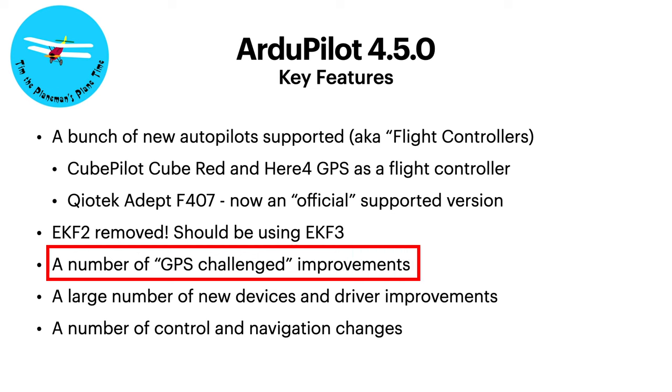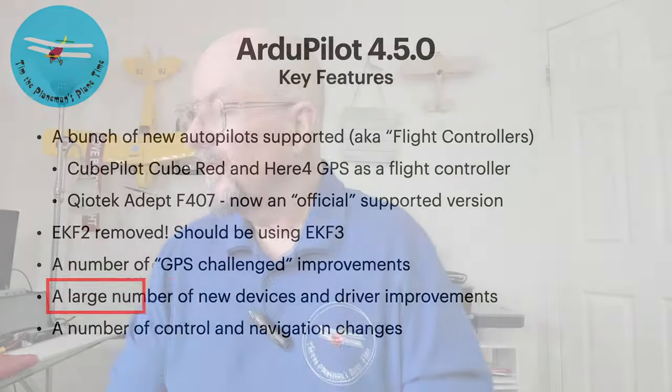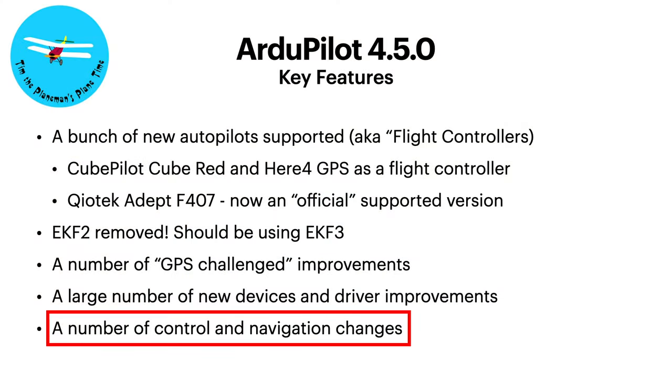There are a number of improvements in this version of ArduPilot - both plane and copter - for GPS-challenged flying. If you don't have a GPS or a GPS fails in flight, for example by jamming which happens more and more these days, ArduPilot has better handling of that. There's also a huge list of new device drivers. ArduPilot supports a broader array of things like LiDARs, rangefinders, cameras, gimbals, and airspeed sensors - basically too many to go through. And there are a number of control and navigation changes included in the package.